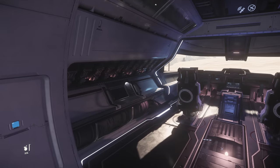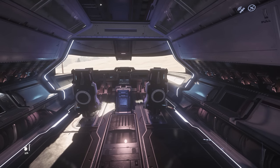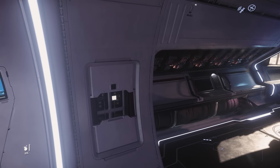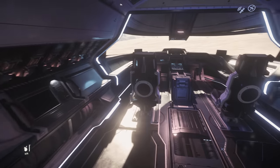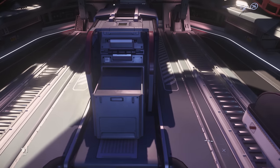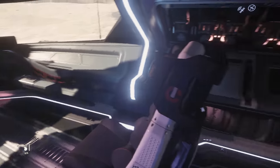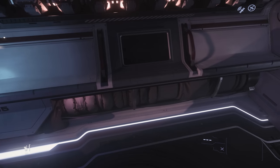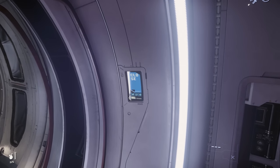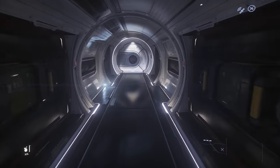Right at the front is the bridge. There are two chairs, one for the pilot and one for the co-pilot. There is some more component storage, as well as a small rack in between the pilot and co-pilot seat, potentially for a small firearm. Each of the doors in this section has individual controls, meaning you could potentially lock certain doors should you choose to.